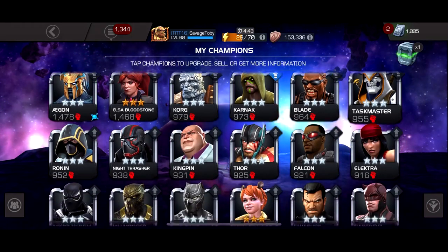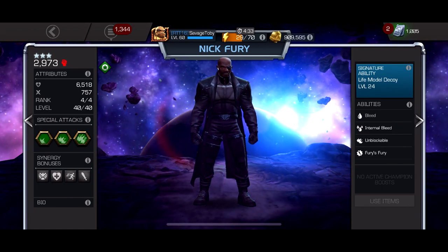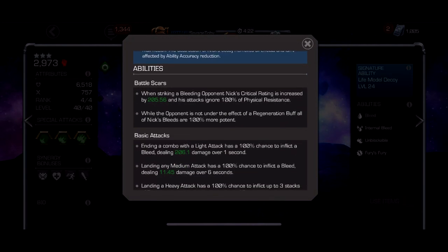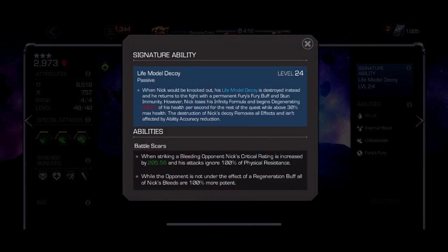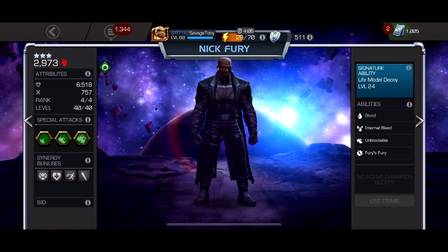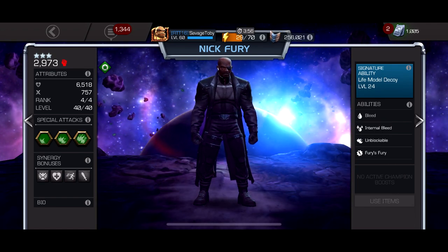At number two — and I know this will cause controversy — I'm putting Nick Fury. I don't have him as a five-star but I'd love to get him. Number one and number two could easily be debated. With Nick Fury you need him awakened to see the crazy damage, but he only needs to be at sig one — just needs the awakened ability, which gives him a second life. When he dies he comes back with 30% health in second form, hitting like a truck. You also need five-five deep wounds.